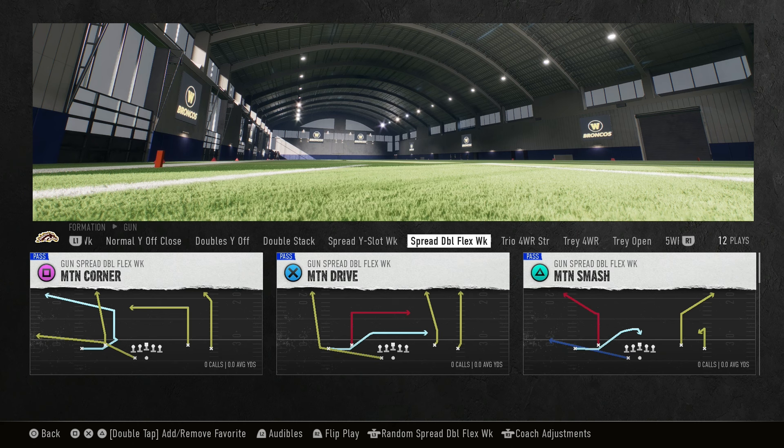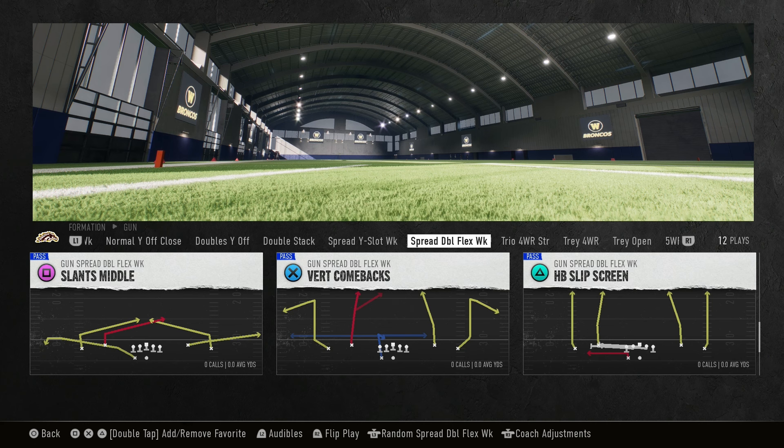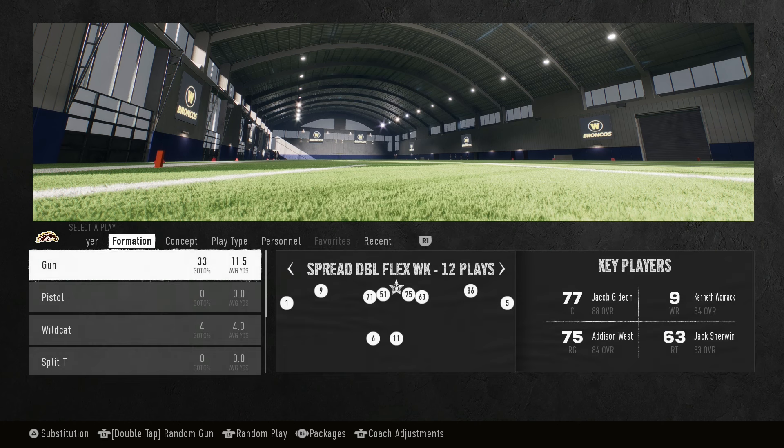In spread double flex weak, you've got pre-snap motion with a corner concept, a drive, and a smash. When it comes to spread playbooks, a lot of the concepts are kind of the same thing — nothing too special compared to some other playbooks. But there are about six formations in this playbook that are only in this one or in maybe four or five other playbooks, so keep that in mind.